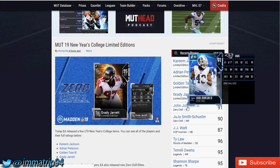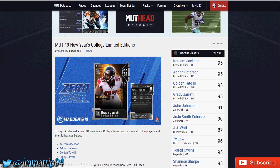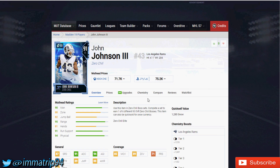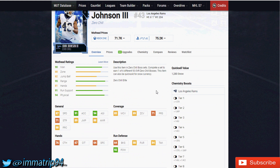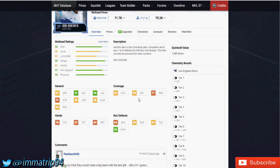As well as one Zero Chill player. Let's get into the Zero Chill player first, which is John Johnson the Third. His stats are 87 speed, 91 acceleration, 94 agility, 71 strength, 89 jumping, 88 awareness, 88 play recognition, 89 zone, 85 man coverage, and a 92 hit power.